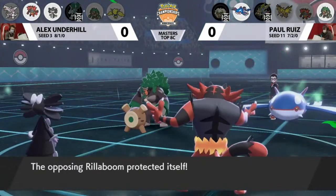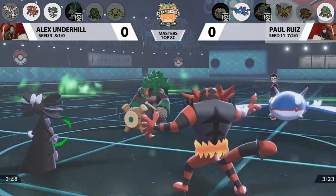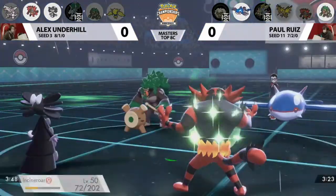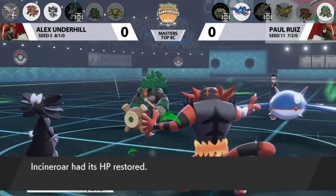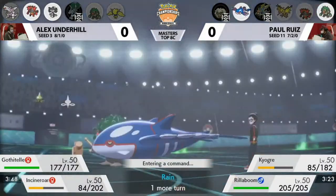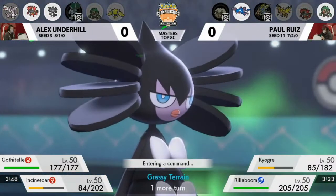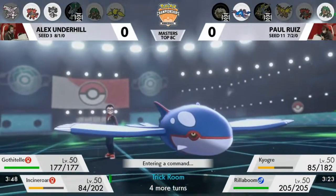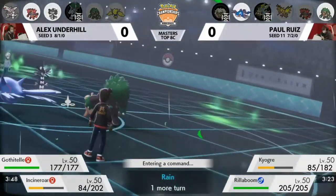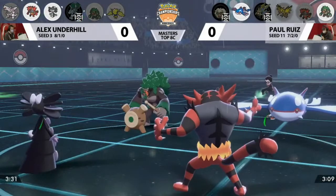Kyogre and Rillaboom both Protect. Paul has selected Protect a lot — Double Protect on Zacian earlier and now two Protects on Kyogre. It does let Gothitelle freely set up Trick Room. With the Twisted Dimensions here, slower Pokemon like Gothitelle and Palkia will be moving before faster Pokemon like Rillaboom or Kyogre. That's exactly what Alex needed to lock in this win — knowing he can go for a late-game Trick Room. Gothitelle hasn't taken any damage this entire game, and I think that's really come back to haunt Paul.